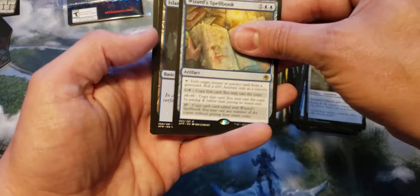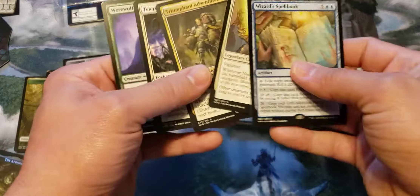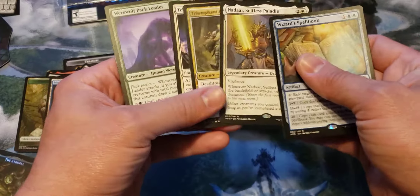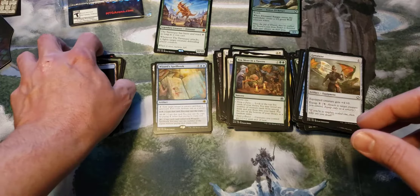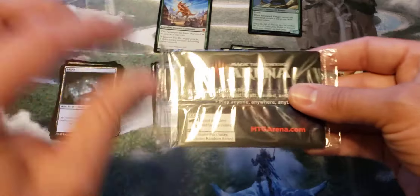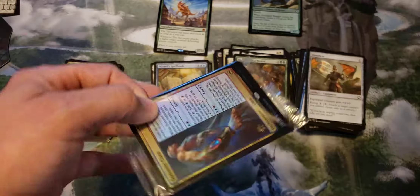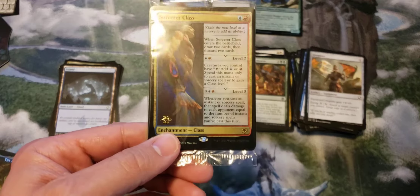We got a Wizard's Spellbook here. Looking at the rares, maybe we wouldn't go green — maybe some white and black action might be pretty good. White and black might be okay. Nothing too fancy out of that pack. Let's see what we get for the promo, which I never seem to do well on. Doesn't seem too good either — the Sorcerer's Class. Maybe it's okay.